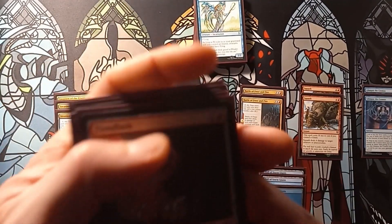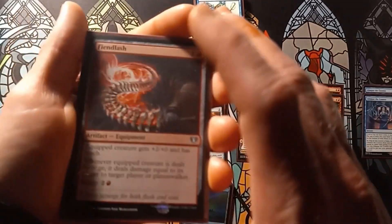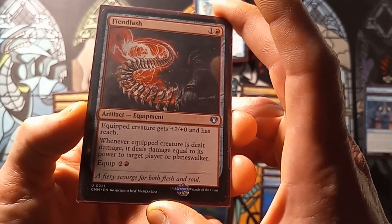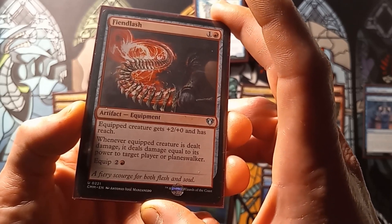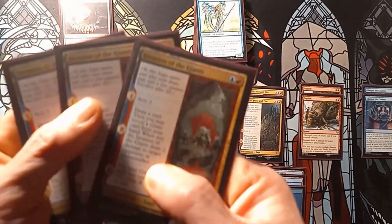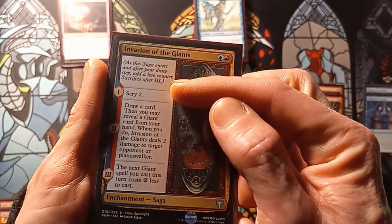Moving down to our spells, we have four copies of Fiend Lash. The target creature gets +2/+0 and has reach. Whenever that creature is dealt damage, it deals damage equal to its power to target player or planeswalker. We also have three copies of Invasion of the Giants.